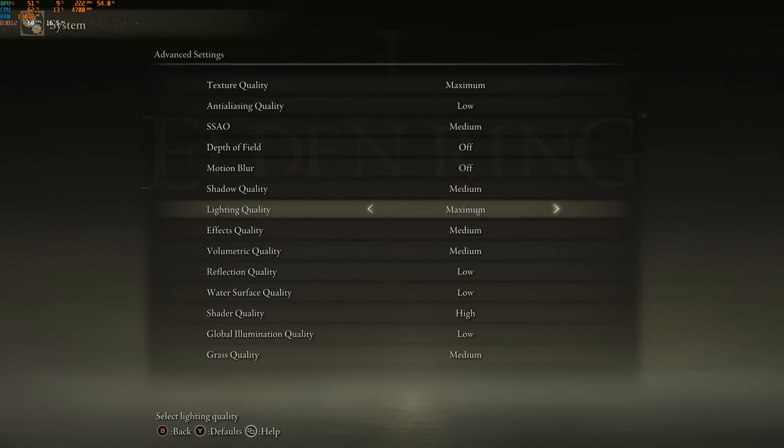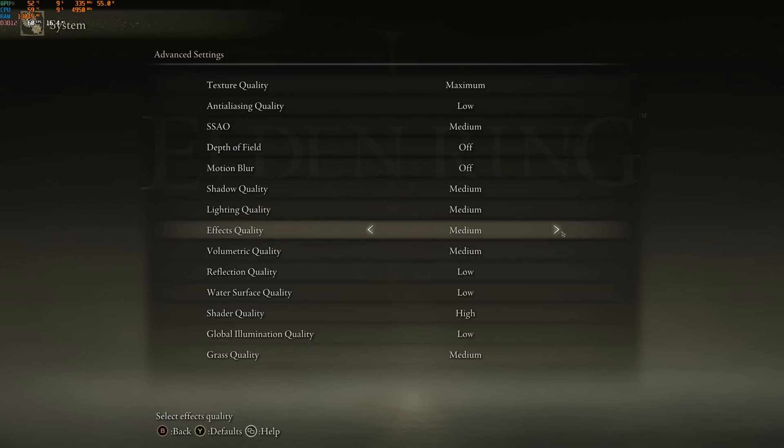Lighting Quality — again, don't go with maximum or high; it takes too many resources and causes stuttering, so go with medium. Effect Quality — you won't see a big difference while exploring, but when you're fighting you may get random drops. Go with medium or even low; I'd avoid high and maximum as they seem to cause a lot of stuttering and mini lag when playing. Medium seems the way to go.